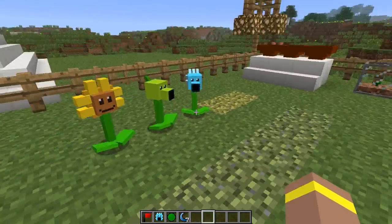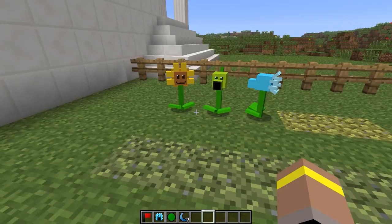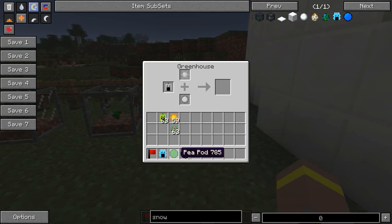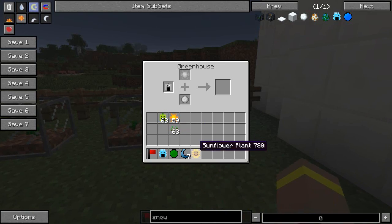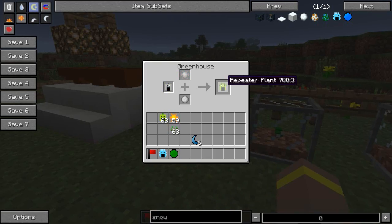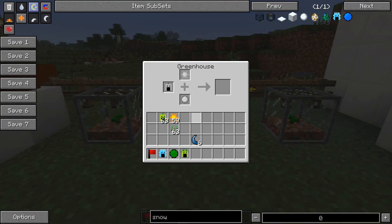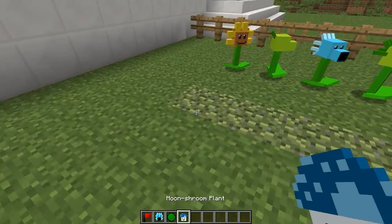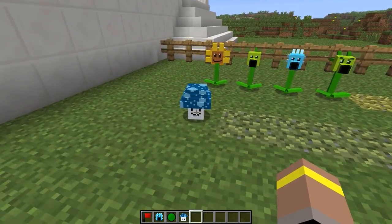At nighttime all the main zombies come out, so you need to protect yourself using Shroom plants. The first one to make is the Moonshroom, which works like the Sunflower but produces moonlight. To craft it, take a Sunflower plant, put it in the Greenhouse with some moonlight, and it produces the Moonshroom. Plant it on Darkened soil and it will generate moonlight for your nighttime plants.